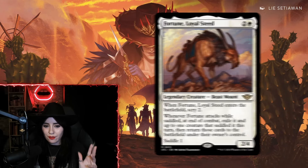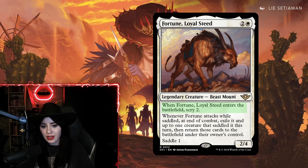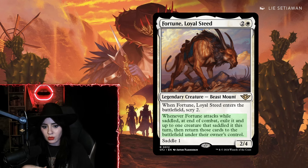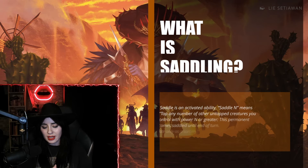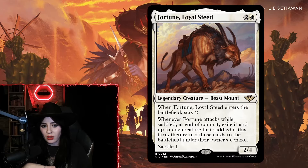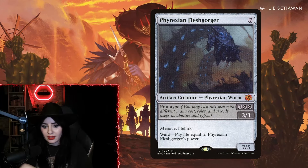First up is Fortune, Loyal Steed — a three-mana two-four legendary creature Beast Mount. When Fortune enters the battlefield you scry two. Whenever Fortune attacks while saddled, at the end of combat exile it and up to one creature that saddled it this turn, then return those cards to the battlefield under owner's control. The saddle cost is one. Saddling is basically crewing but for creatures. I played Fortune in an Otawara blink deck with prototype creatures.